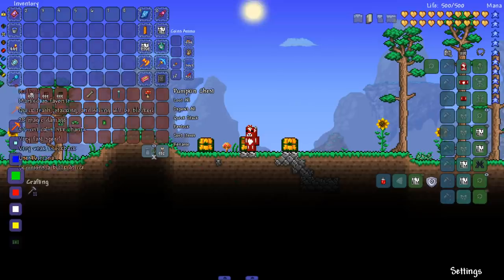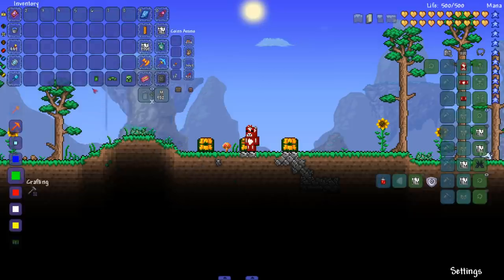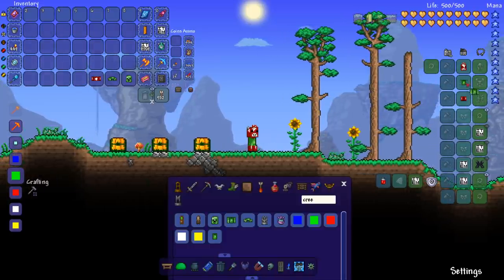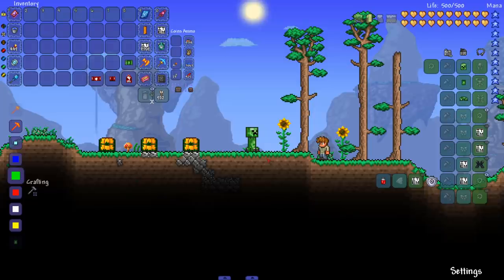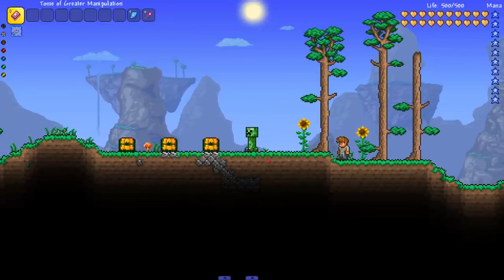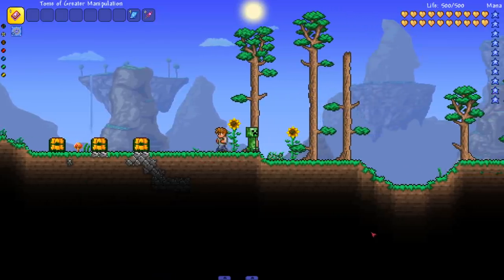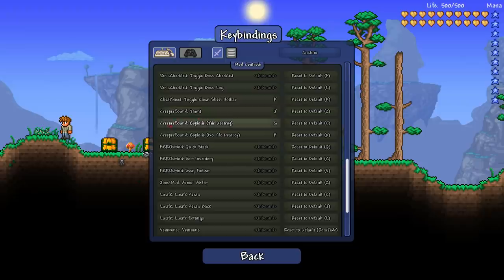Moving to the creeper sound effects mod. They added a creeper vest that gets rid of your arms, unlike the vanity in-game which keeps your arms. If we put on the whole creeper set we look more like a creeper and can activate noises - we can explode and do a bunch of fun stuff. You have to go into your controls and bind everything: creeper sound taunt, creeper sound explode tile destroy, and creeper sound explode no tile destroy.